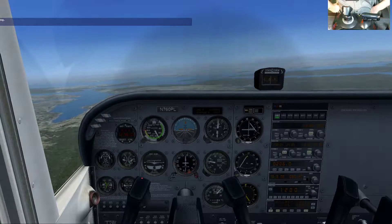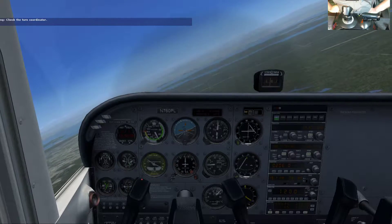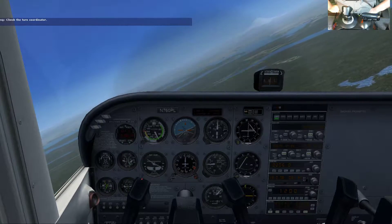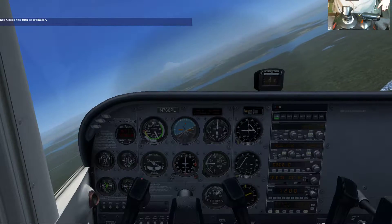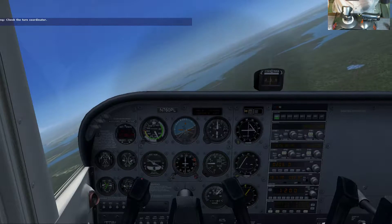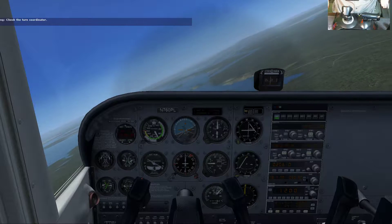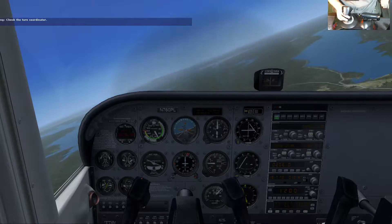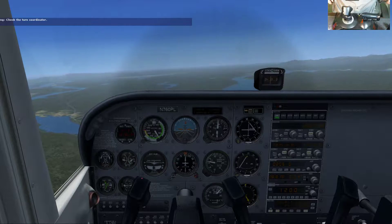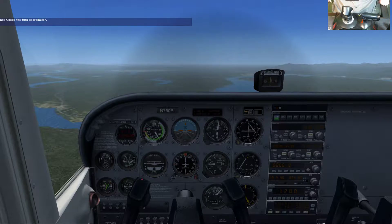Good job — I've got the airplane. I'm going to make a turn to the right. Look at the turn coordinator — that's the instrument in the lower left of the six primary instruments. It has a little white airplane and a tube with a black ball in the center. The little airplane shows the rate of your turn, and the black ball tells you the quality of the turn — whether the turn is coordinated between aileron and rudder. As long as the black ball is centered between the two black lines, we're making a coordinated turn.